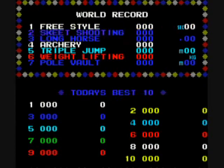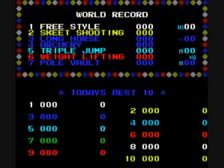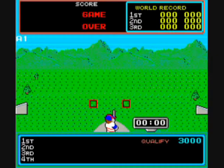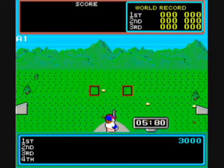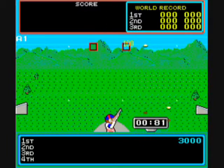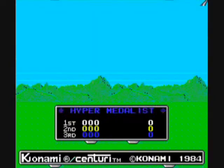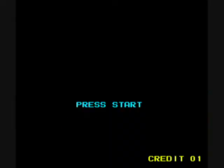I think maybe in the first Track and Field you only had to bash one button, but in this one I believe you have to alternate the run buttons. And there's skeet shooting — you have to fire at the clay pigeons as they approach the windows. You can shoot to the left or right, and if you nail a whole bunch in a row, you can get a bonus clay pigeon appearing in the left window worth more points.